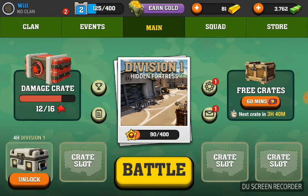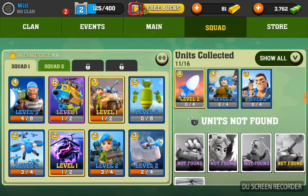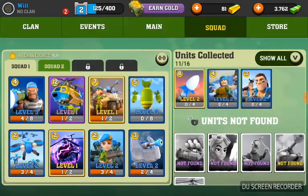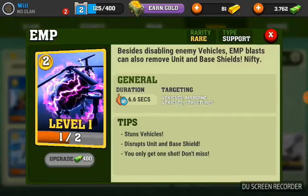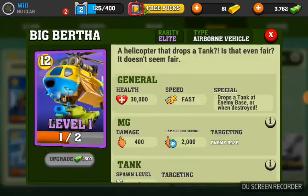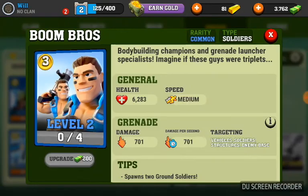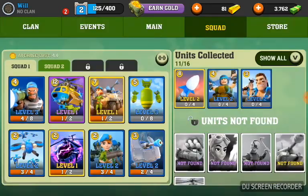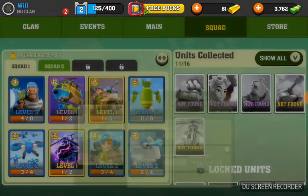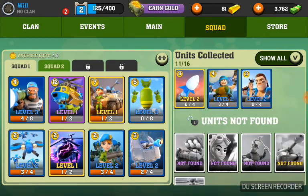It's actually a really fun game. This is my squad — I use Brick, Big Bertha, APC, the Bombing Run, the Drones, the EMP, the Squaddies, and MG Turret. I also have the Rocket Launcher and Paratroopers. The Boom Bros are extra cards I don't use. The cards I can get are the Hydra, the Ember, the Track, the Tank, and Attack Chopper.